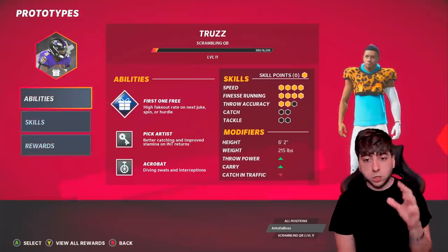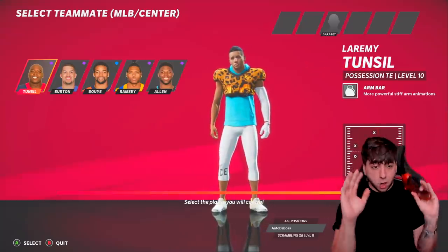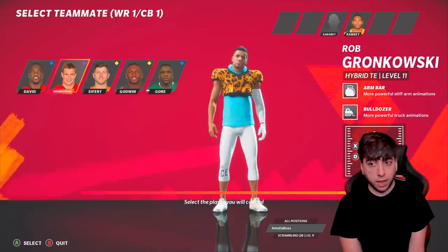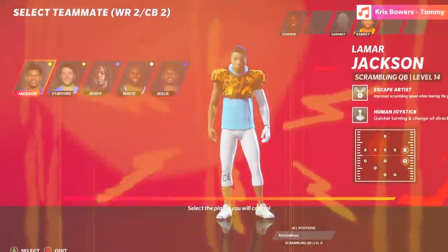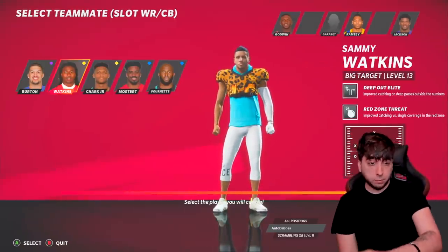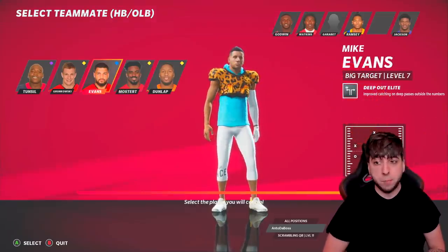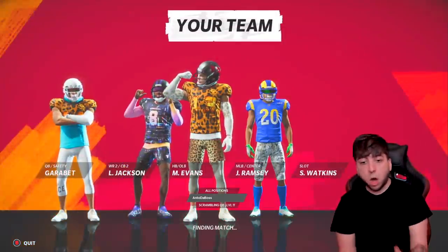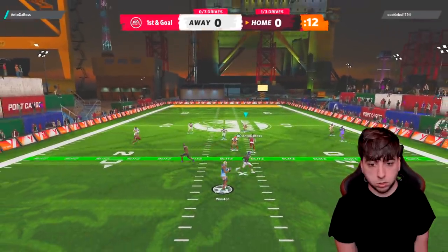Here we go with another draft. I just want to see Lamar Jackson — I got Lavonte David, Gronk, and I need a wide receiver so I'm gonna get Chris Godwin. Then Lamar Jackson — the dynamic of this team just changed. And Sammy Watkins — we got a lot of speed. Raheem Mostert wouldn't be bad but I'm gonna get Mike Evans, I need as many receivers as possible because we're gonna be pitching the ball. Here's the final team, it looks dope — let's see what we can do in game number three.